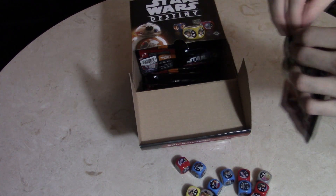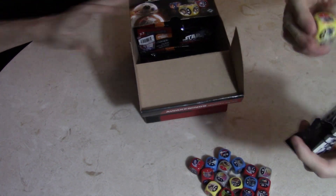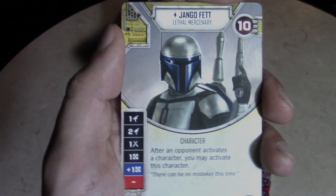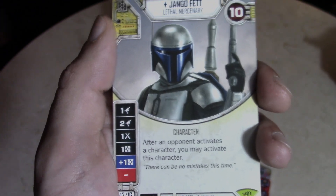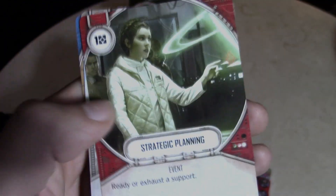Got a nice split of red, yellow, and blue dice this time. The grays are colorless for neutral so it's okay. Oh — it looks like he pulled Jango Fett. It is definitely Jango Fett, pretty solid pull. Not the better of the Fetts but still not bad. After an opponent activates a character you may activate this character. Nice to see some prequel stuff — Fantasy Flight really doesn't like the prequels as much, so it's nice to see a little bit here and there.